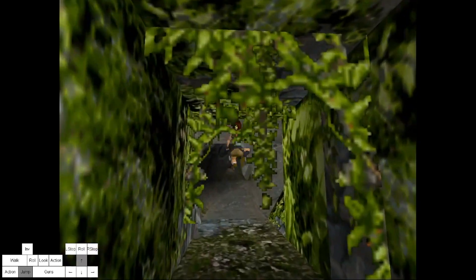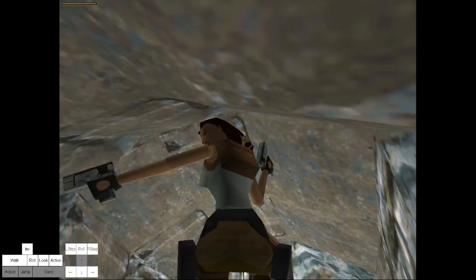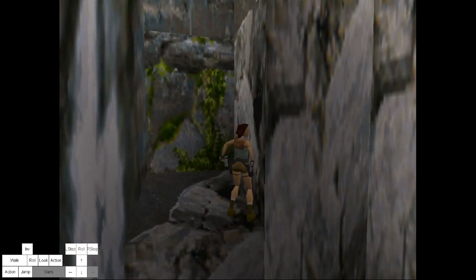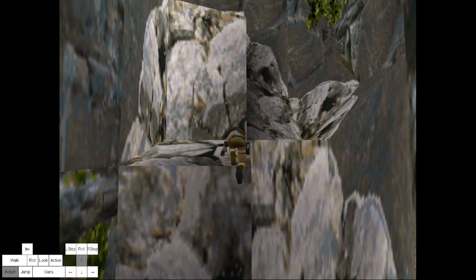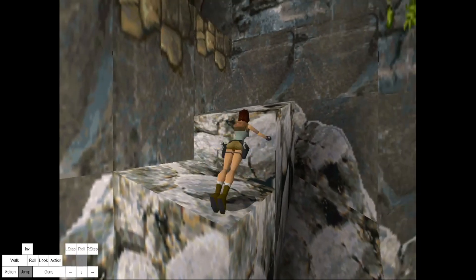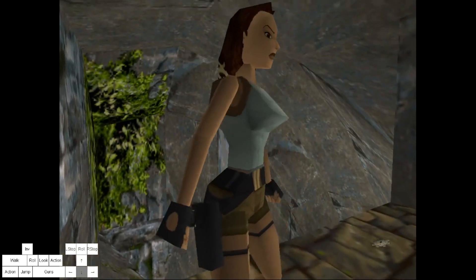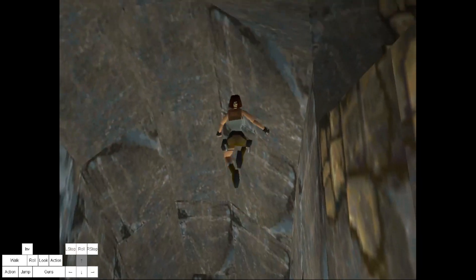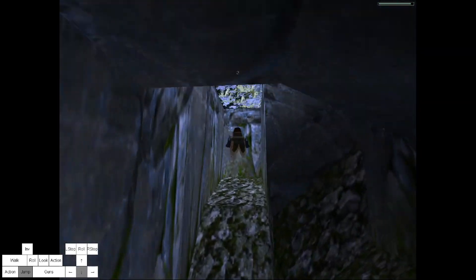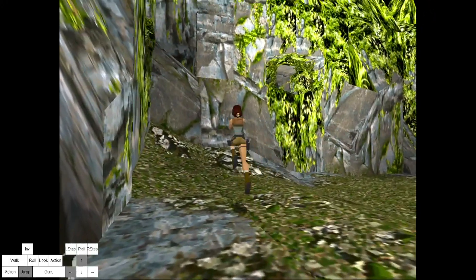Or you can run into the tunnel where the T-Rex died — that's one place as well. This Raptor can be ignored basically completely, really don't need it. And then you just hop back and do a running jump with a grab, all the way into the water. I'm gonna collect some shotgun shells — next level.